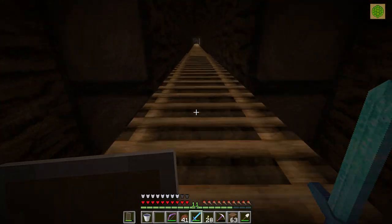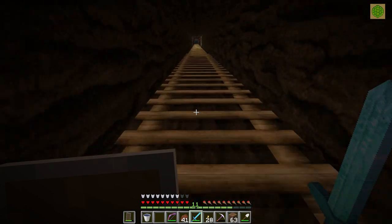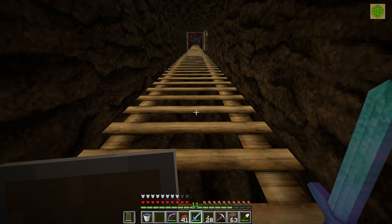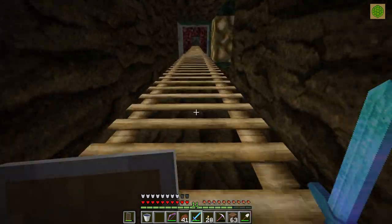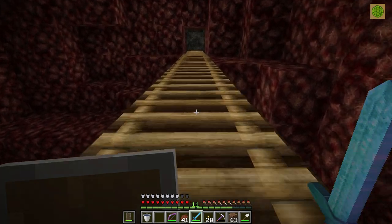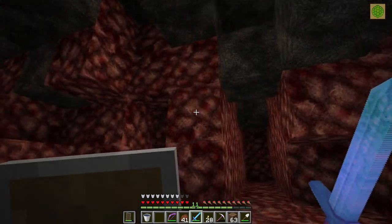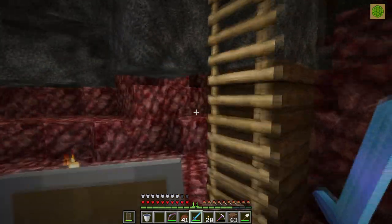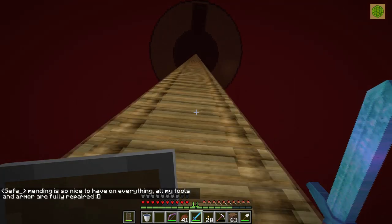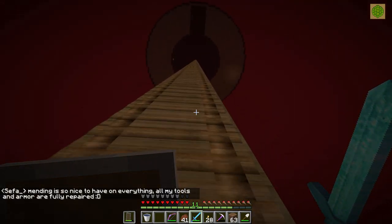Up to the piglin farm we go. I have my elytra with me and rockets too. But we're not going to map anything this episode — that's going to be in a near future episode. We're just going to head up here and get it fixed up. Looks like Sefa is using the farm so there's going to be a line — of all the times!